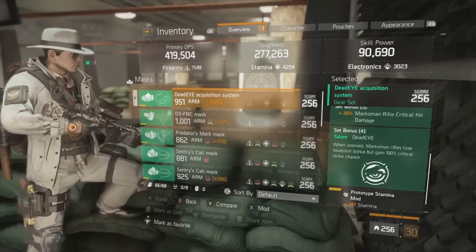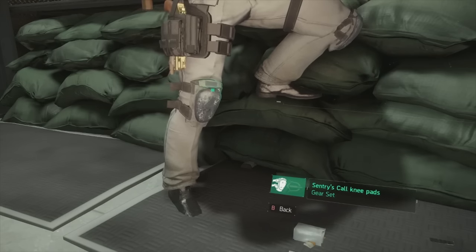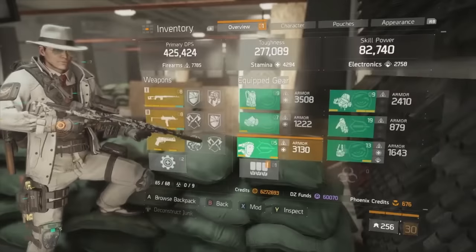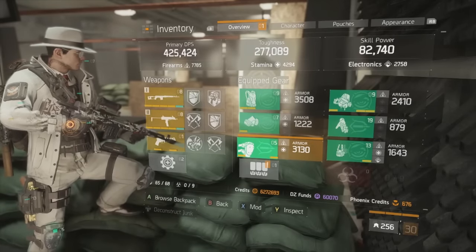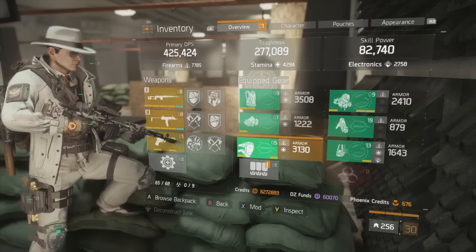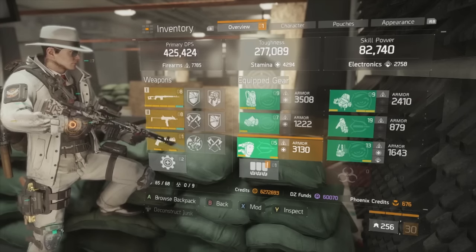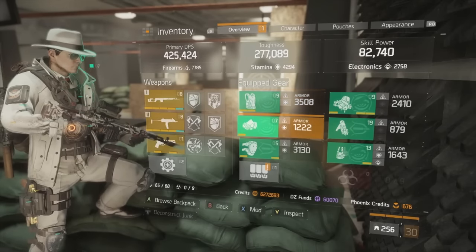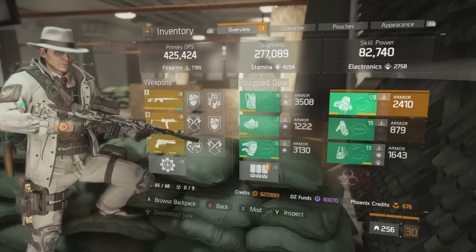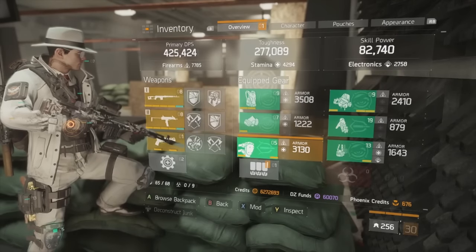Starting off talking about my gear, I'll begin with my Sentry's Call knee pads. It's important to note that the two-piece gear set bonus you're choosing to run can be anything — you could go with Striker for stability, Sentry for accuracy like I've chosen, or two pieces of high-end gear. If you go high-end, I'd recommend something like Reckless or the Barrett chest piece with a Tenacious mask or a Specialized backpack.